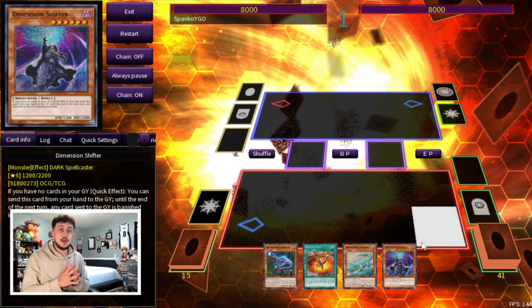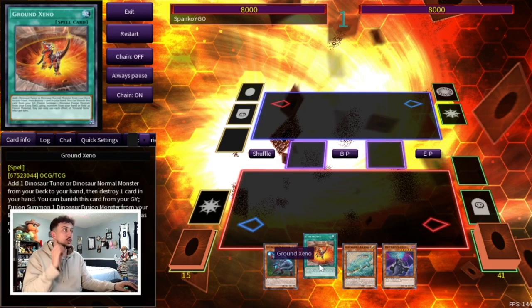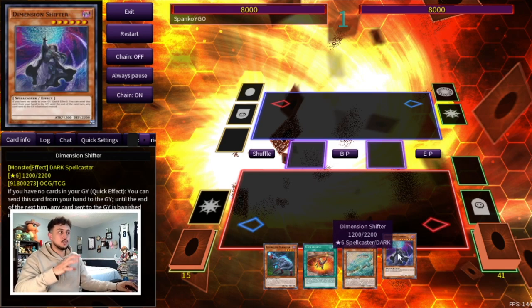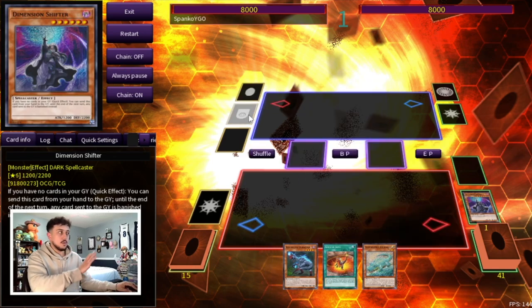Now I want to show you guys a combo where you can play around Dimension Shifter, and it's still just a two-card combo — or 2.5 cards. You need Ground Xeno, Oviraptor, and then any other Dino card in your hand. It doesn't matter what it is — in this case it's going to be Archosaur, but it could be your Kaiju, Pancreatops, Giant Rex, or anything. We're not going to use Baby here either because we're under Shifter. Cards are not going to go to the graveyard under Macro Cosmos, Dimension Fissure, or Dimension Shifter.